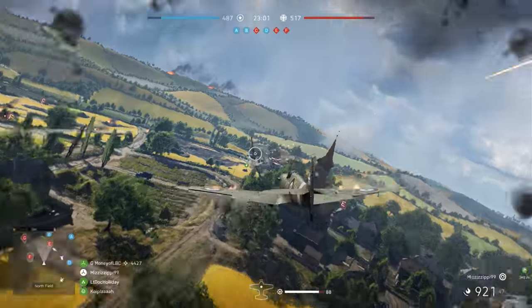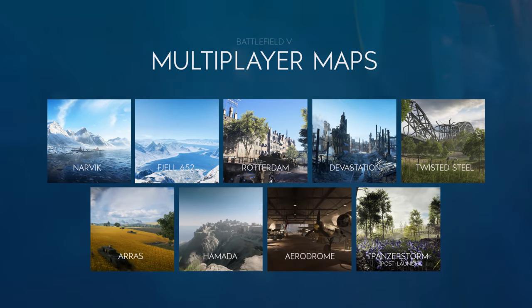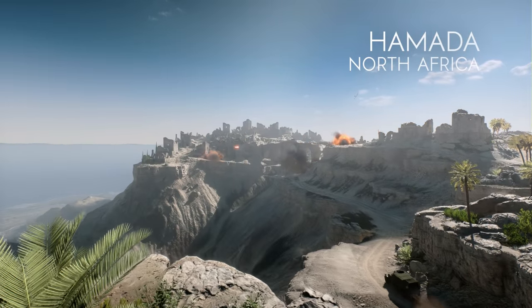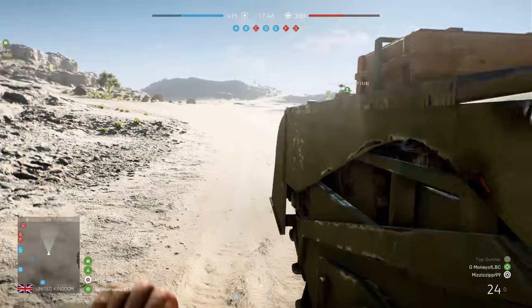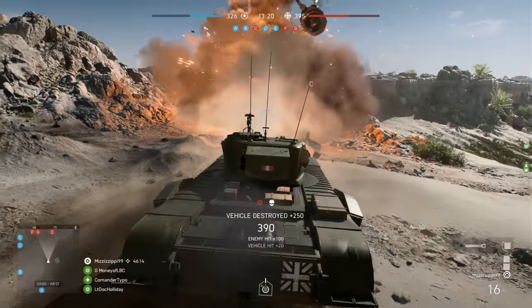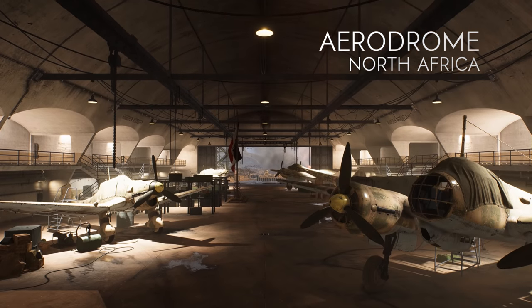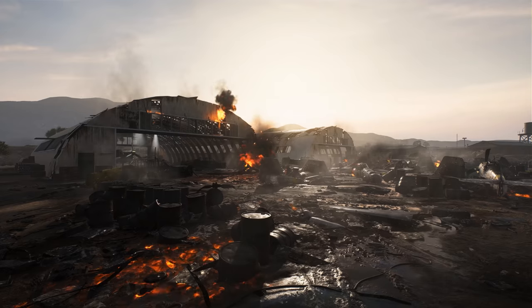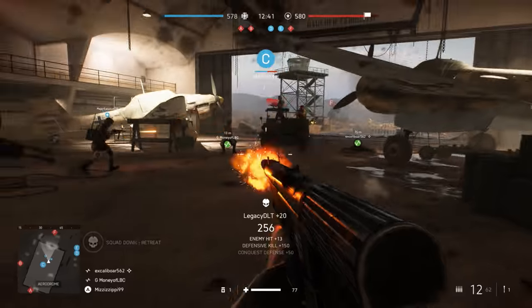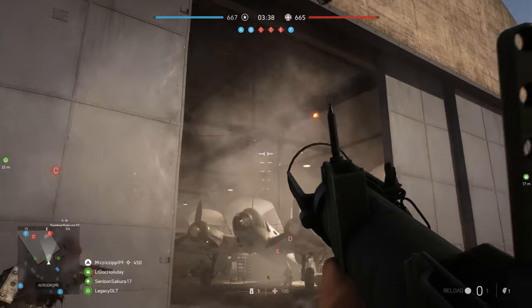In Battlefield 5 you'll fight through the unexplored settings of World War 2 with maps that will challenge your squad in epic multiplayer experiences. You'll engage in combat inspired by some of the biggest tank battles in human history and seek to control the steep canyons and narrow bridges of this desert map. Aerodrome is set in a ruined Axis airfield in the aftermath of a recent Allied bombardment — its central hangar is where both infantry and vehicles will come together and is a key strategic point that can be heavily fortified and defended.